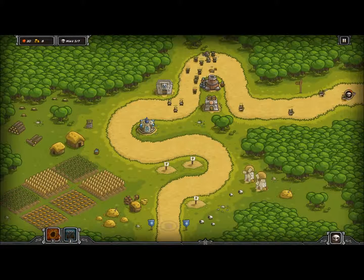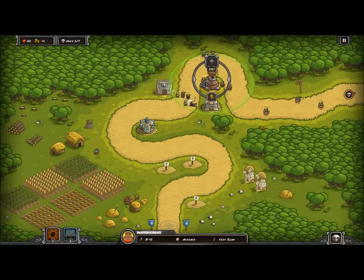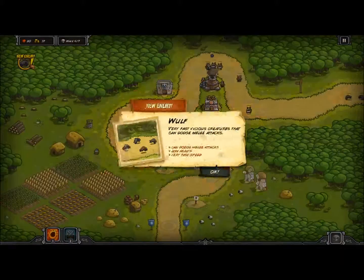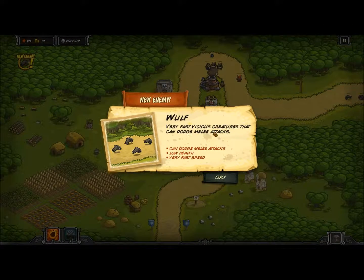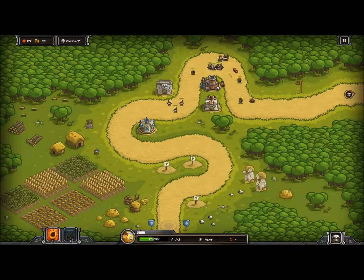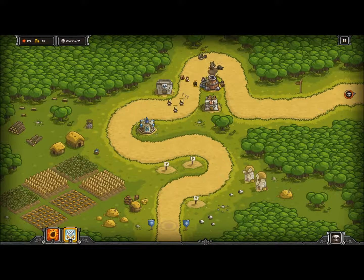Our reinforcements recharge every 10 seconds, and the meteor strike every 90 seconds, so meteor showers are pretty expensive to use over and over — it's more of a last-minute save-yourself kind of thing. New enemy: Wolf. Very fast, vicious creatures that can dodge melee attacks, very low health. These guys are in for the rest of the game and they annoy the heck out of me. They die very quickly but they just run through everything, which is quite annoying.